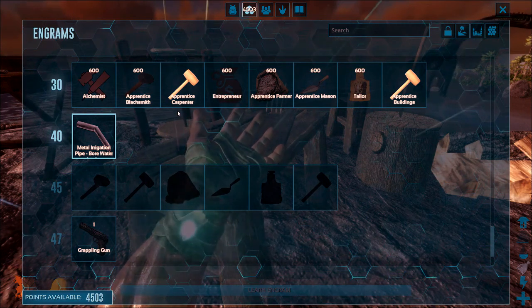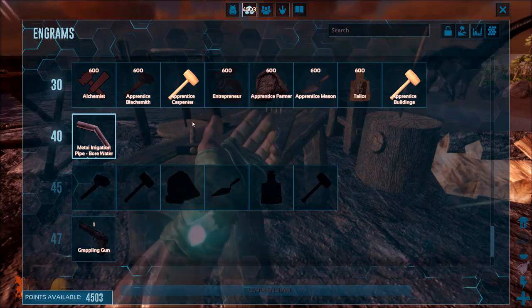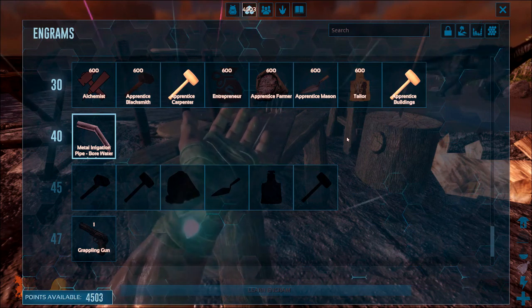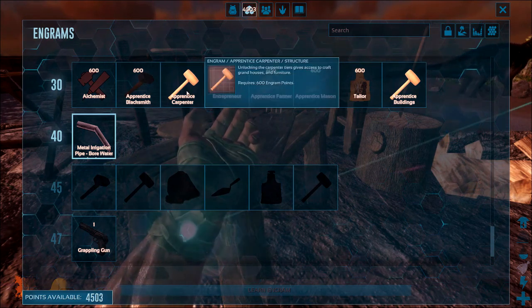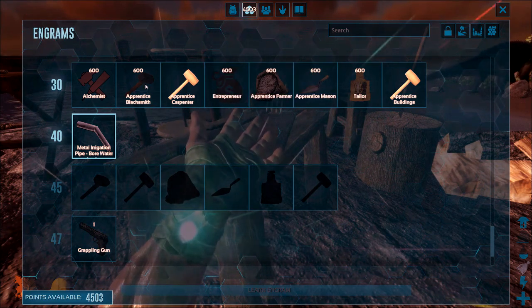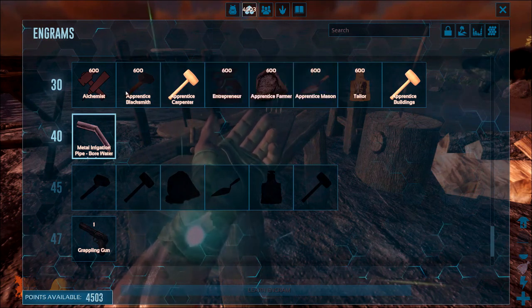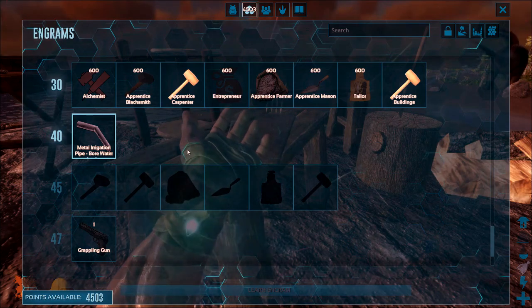What we're going to do on our server is have extra points so we can learn all of them. Every one of us will have at least one profession that they're going to do exclusively. But when you're not on for two or three days and other people want to continue with their stuff — if they need something out of the carpenter profession, like a hammer, and otherwise the blacksmiths can't work — then at least they can use my crafting stations to make what they need and continue with their episodes.